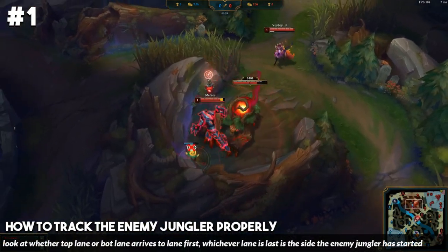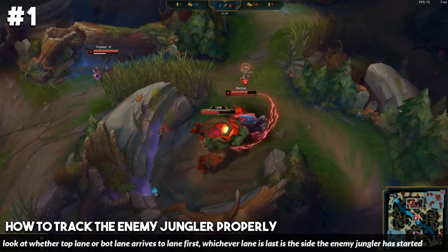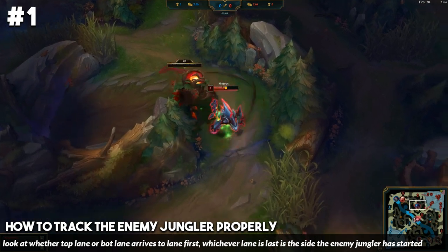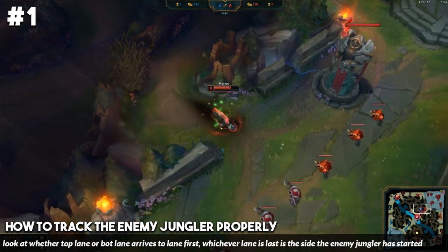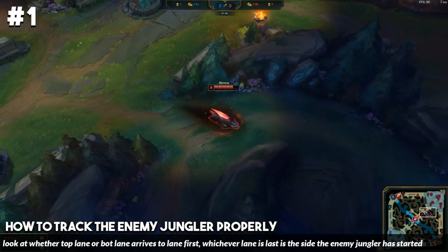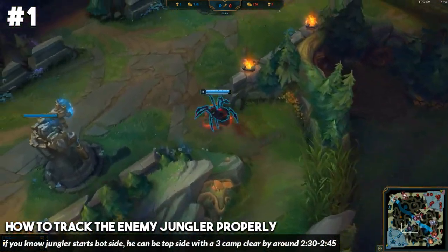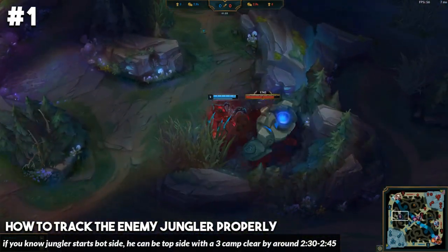Now tracking the enemy jungler's CS is not the only way you can get an idea of where he's going to be pathing. You can take a look at which lane — top or bot — arrives to lane first. Whichever lane arrives first, the enemy jungler likely started on the opposite side of the map. So if the enemy top laner gets to lane before the enemy bot lane, the jungler likely started bot side and is pathing towards top side. If you do know the enemy jungler starts bot side, he's going to be top side at the very earliest at 2 minutes 30 to 2 minutes 45 seconds.